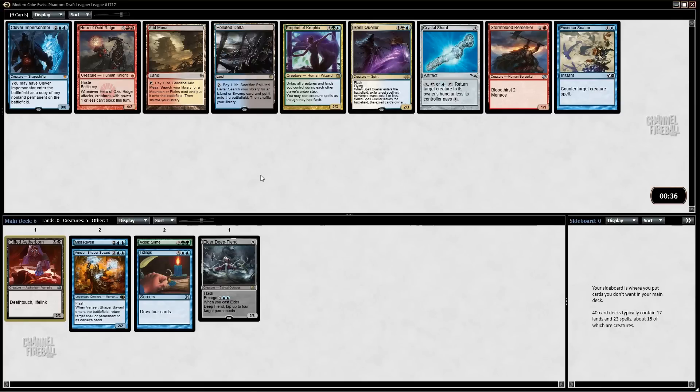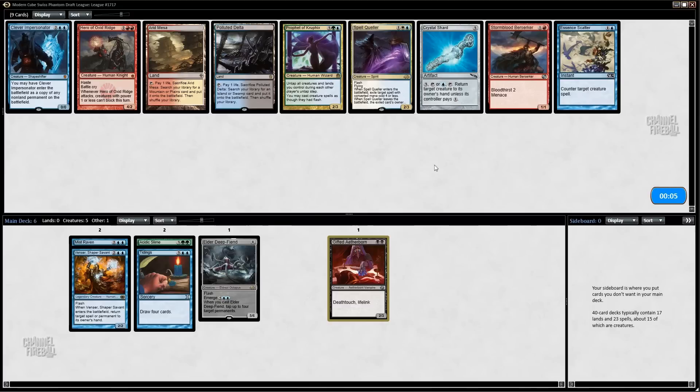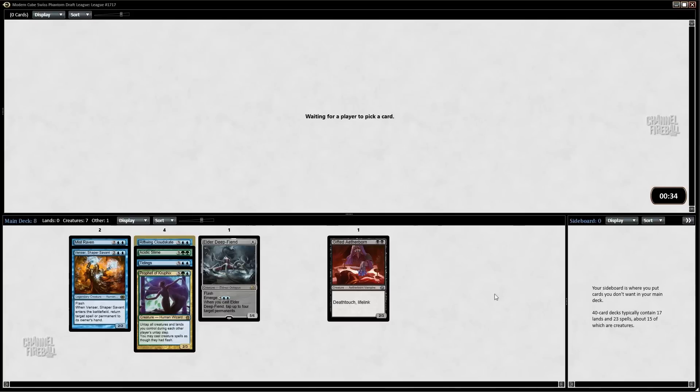There's some good stuff here. Prophet of Kruphix has really impressed me — I've played it a few times in the cube already and it's been fantastic, especially in a green-blue creature-based deck where you're doing the Enters the Battlefield stuff and some counterspells. I could also take Essence Scatter, which has been quite good, or even a Spell Queller. I could take a Polluted Delta if I really want to play Gifted Aetherborn. I think the pick is probably just Essence Scatter, but these are really tempting. I'll go for the Prophet.